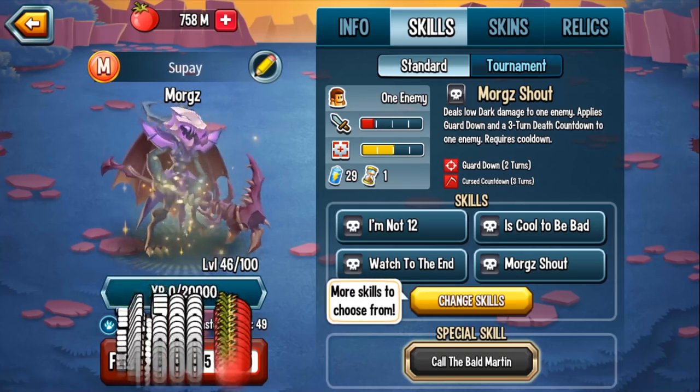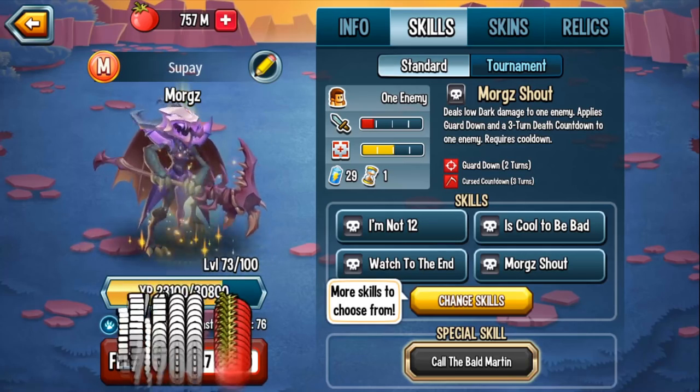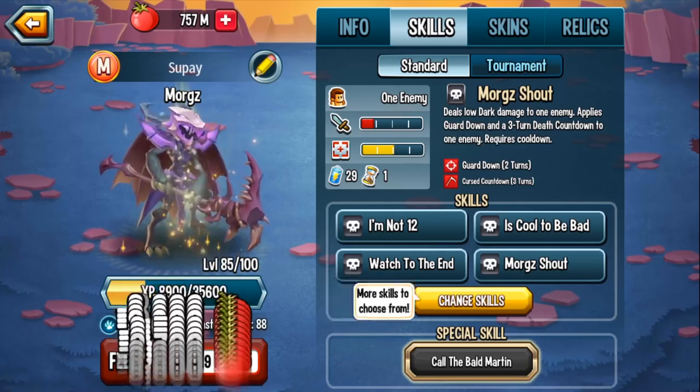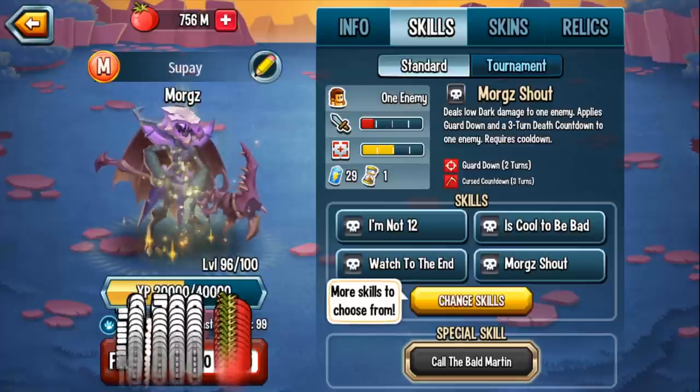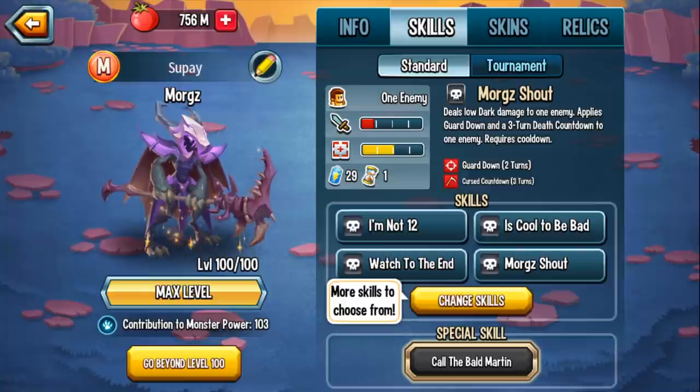For those of you wondering how I'm able to click and hold, there is an option — if you click on the gears icon on the top right, there is an option you can just click and hold so new skills do not pop up. You can literally go from 0 to 100 very easily. And here we have Morgz fully leveled up.